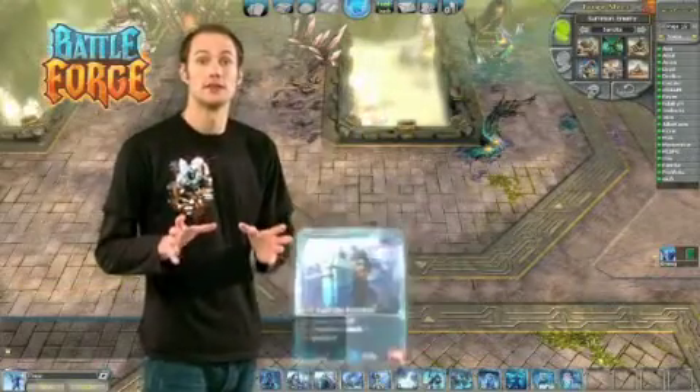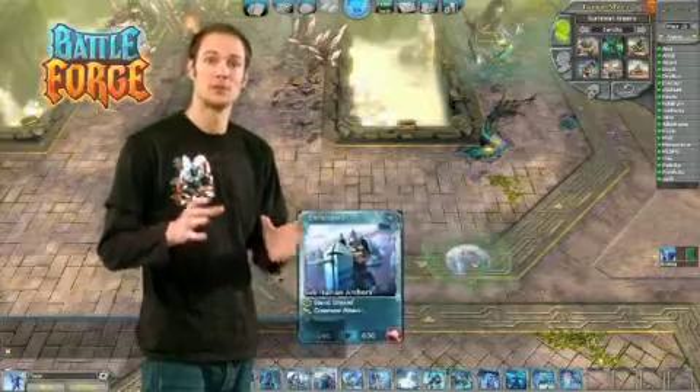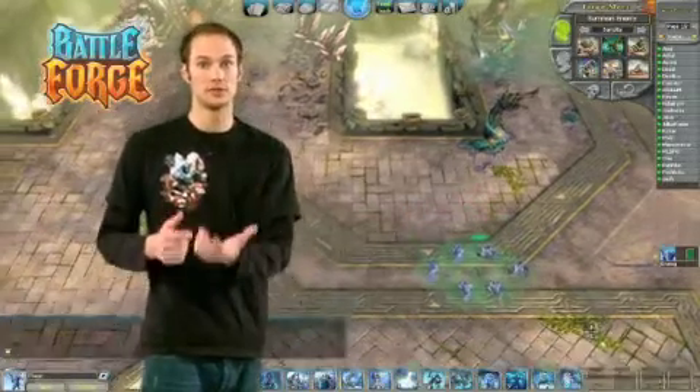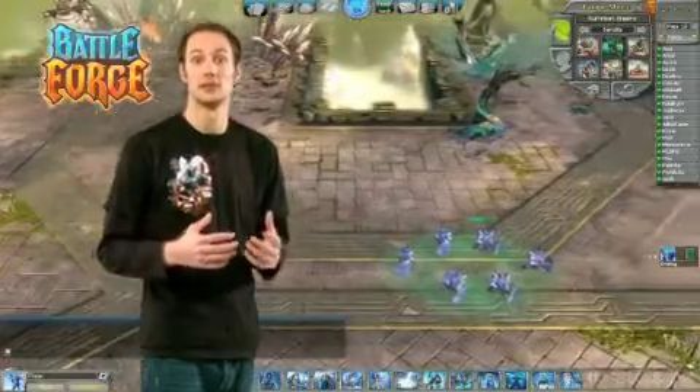Let's take the Defenders as an example. They have a special ability where they change their stance. They kneel down, take their shield in front of them, and they take less damage from the enemies approaching.